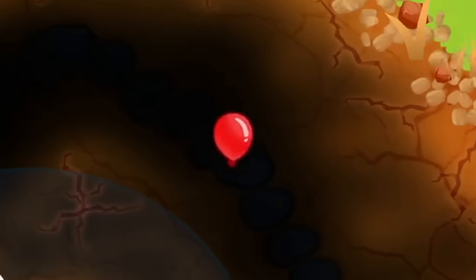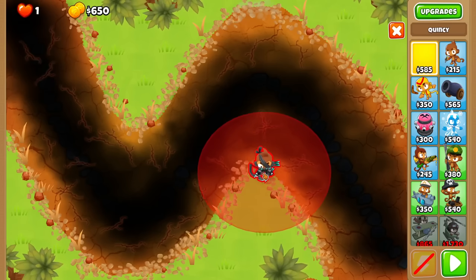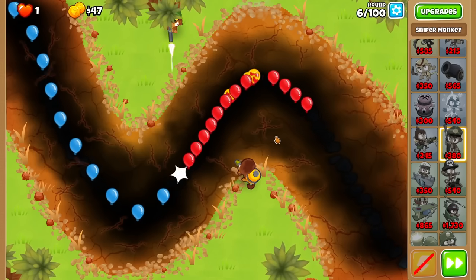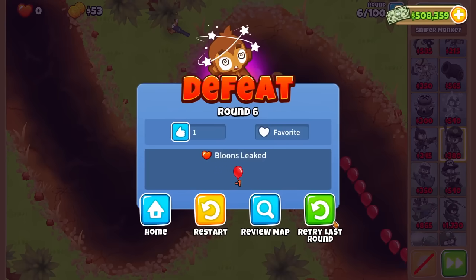Let's see though — one bloon off. Nope, not happening; he can't see the right side. It's only one or the other. I can drop a glue gunner, but it doesn't do damage, so I think I can confirm round 6 is impossible on this map.